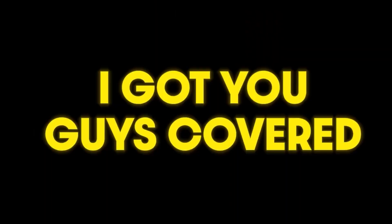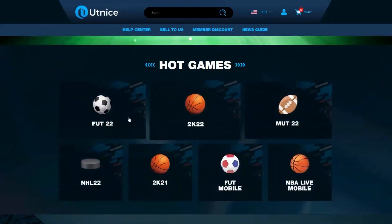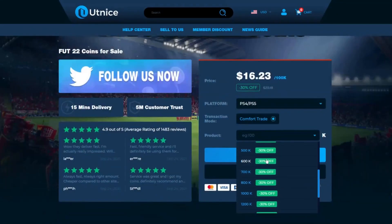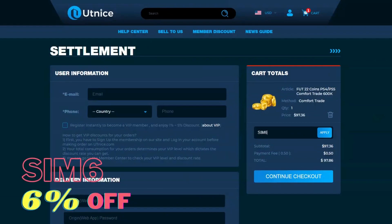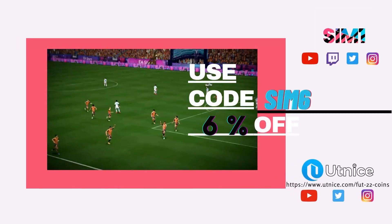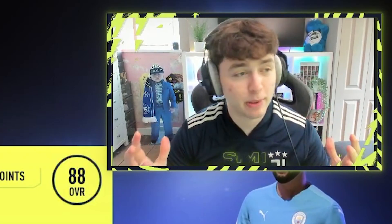Do you guys want cheap and reliable Ultimate Team coins? Then I got you covered. Check out UTnice.com — head over to their website, click FIFA 22, select the platform you use, and select the amount of coins you want. Even better, use code SIM6 at checkout and you'll get an extra six percent off your purchase. The link to UTnice.com will be down in the description below.